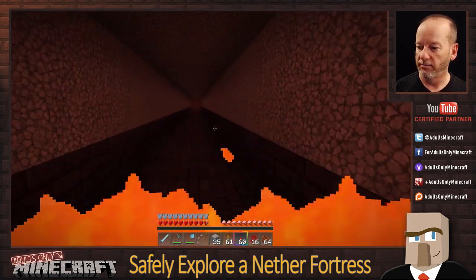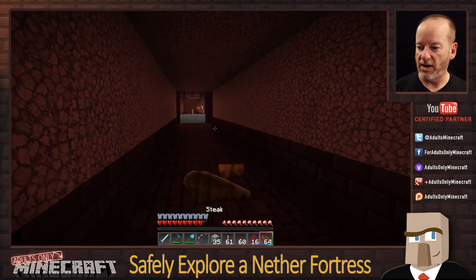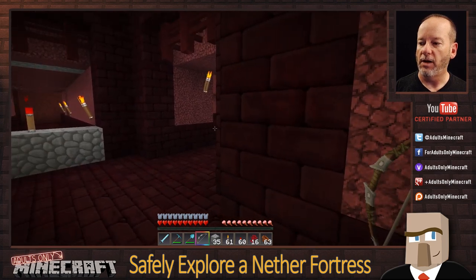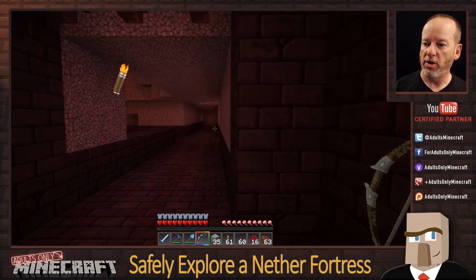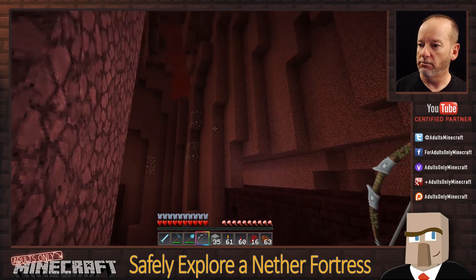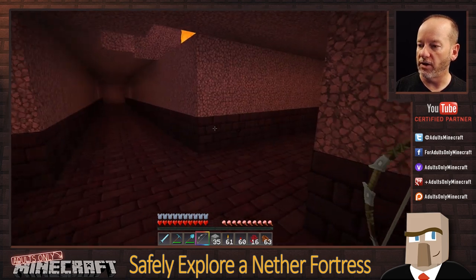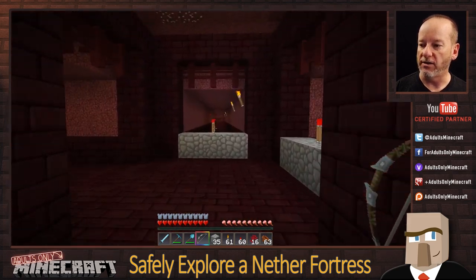I've got company — just got shot by a blaze. Now we have a choice: keep exploring or deal with it. I'm going to show you some tricks to deal with them. There's a moment before they fire to react. I see what might be a skeleton, or possibly a zombie pigman with a sword. I'm not sure where the blaze went, so we're going to continue on and do some more exploring.